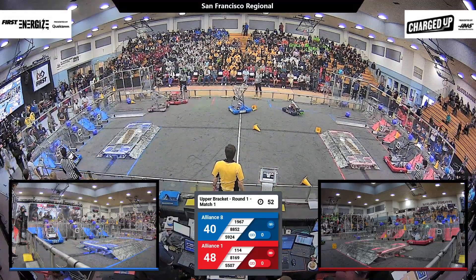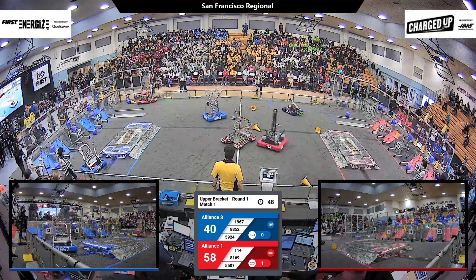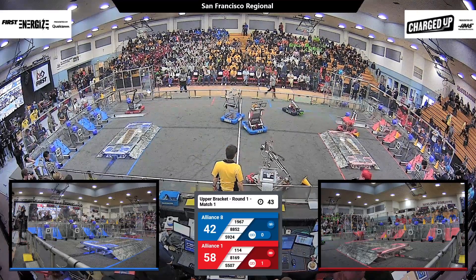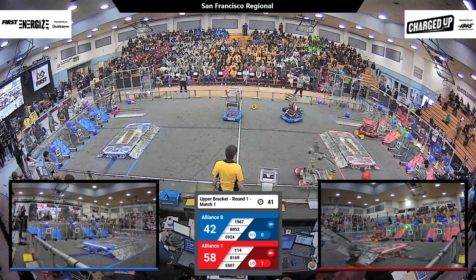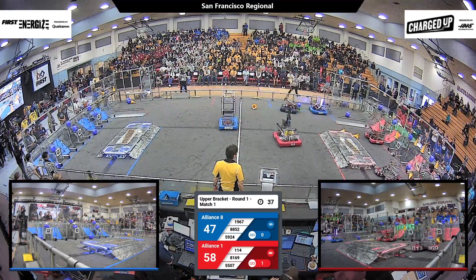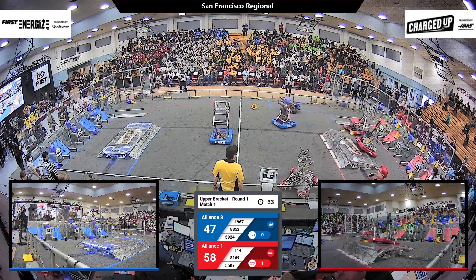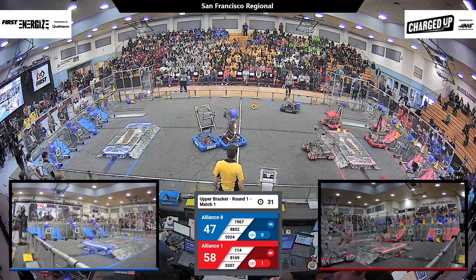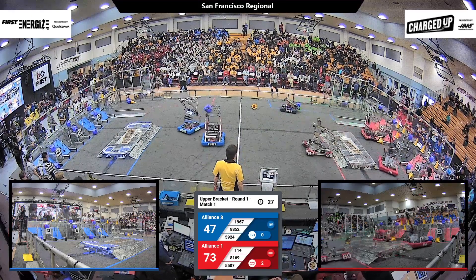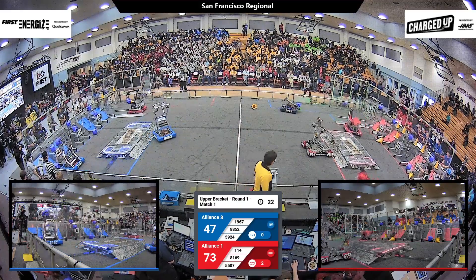114, Eagle Strike, lining up a cone, and they've got it. 114 going back for more. 58 and 42, Red Alliance in the lead. Robotic Eagles lining up, trying to do it again — trying to get those points in. 114 they've got a cone, and they score. We've only got one link on the red side, none on the blue. Janksters moving around, trying to score another cube. 114 scores again up high. 73 and 47, Red Alliance pulling ahead.